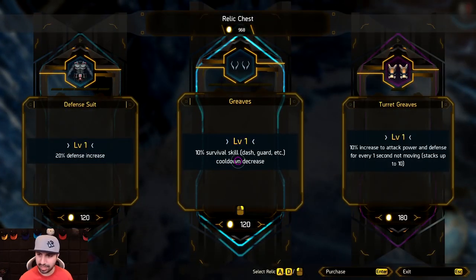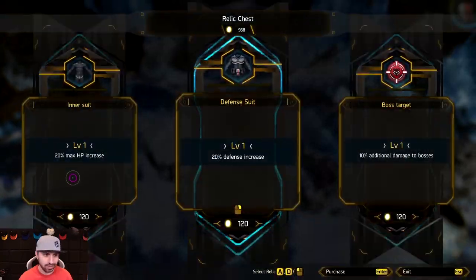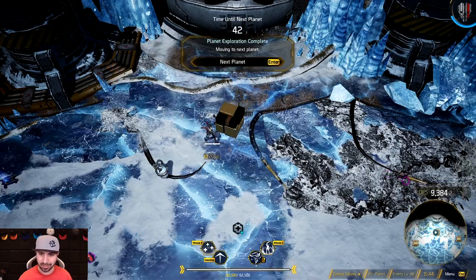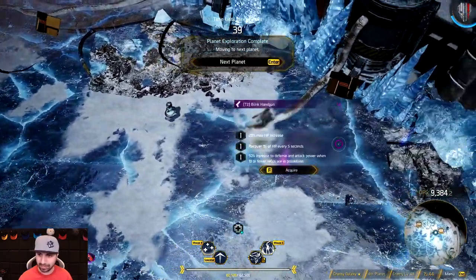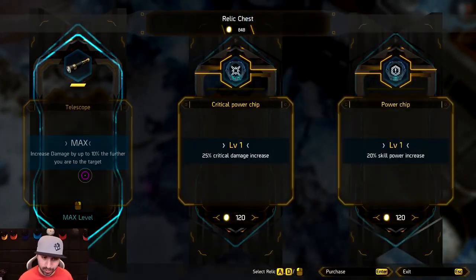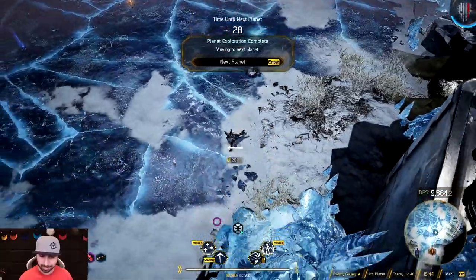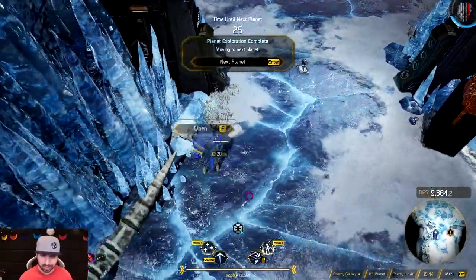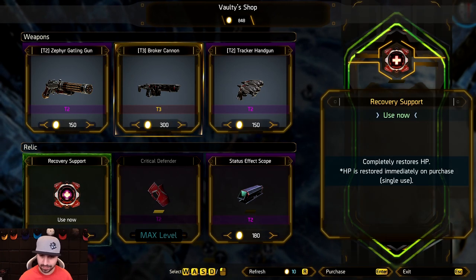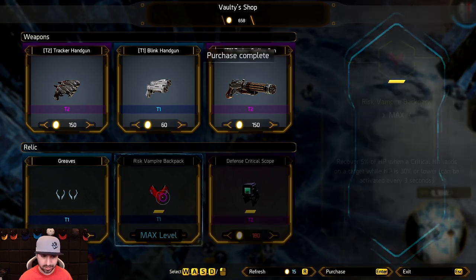Increased defenses — survival. Increased attack power and defenses for every one second when not moving — we're always moving. Number two: max HP, increased defense, additional damage against bosses — all of those are good for the next fight. Increased damage up to 10% the further you are from a target — that's a good one. Let's roll this — take that.